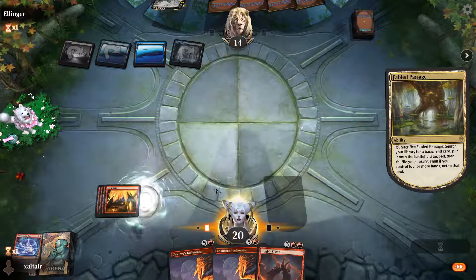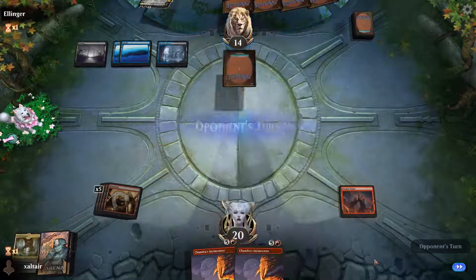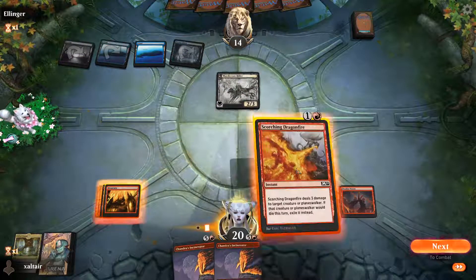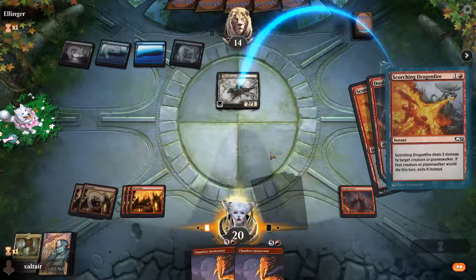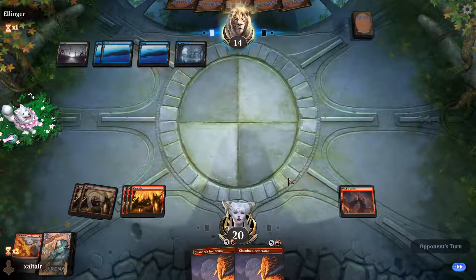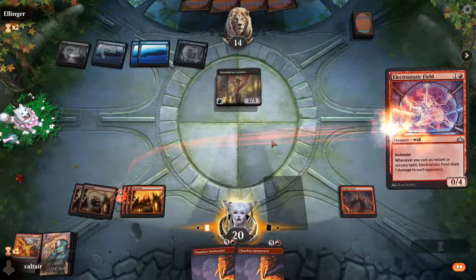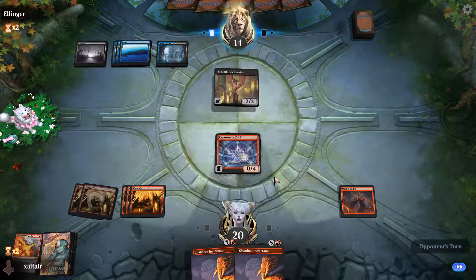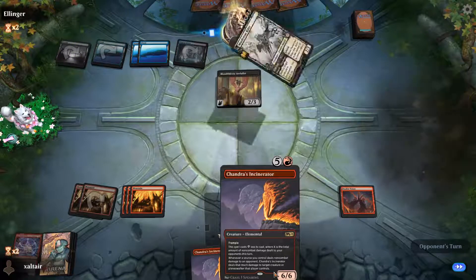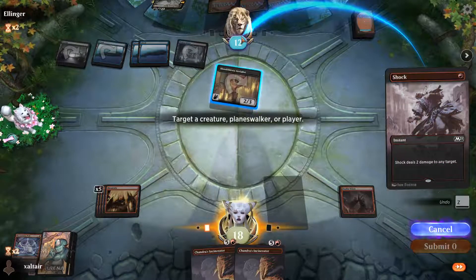They're going to kill our wall — they're tapped out with only one blue, so if we topdeck a land our Double Vision comes out. Unfortunately we have two Chandra's Incinerators in hand for some reason. Hopefully they don't bounce the Double Vision — that's probably the main reason this card is not that playable. We can't even cast the Incinerator because Scorching Dragonfire doesn't target the opponent. Opponents seem really scared of our wall — they think we have a lot of burn, and we do have a lot of burn.